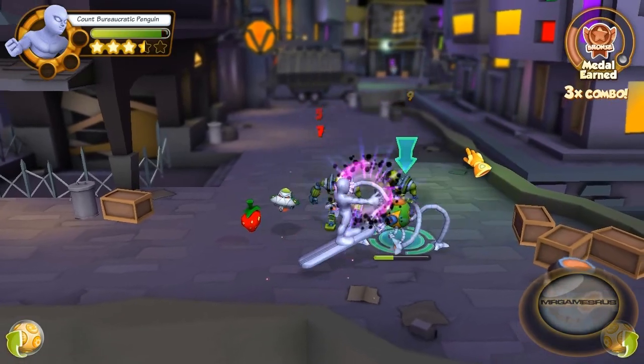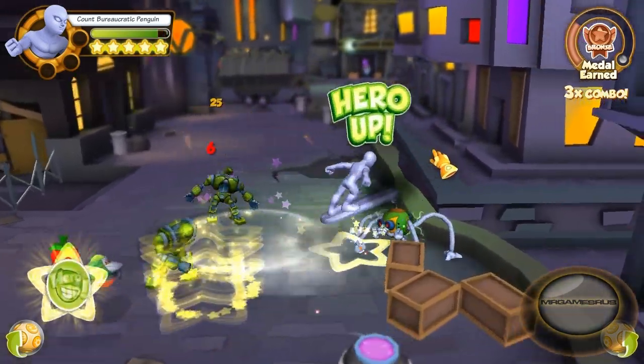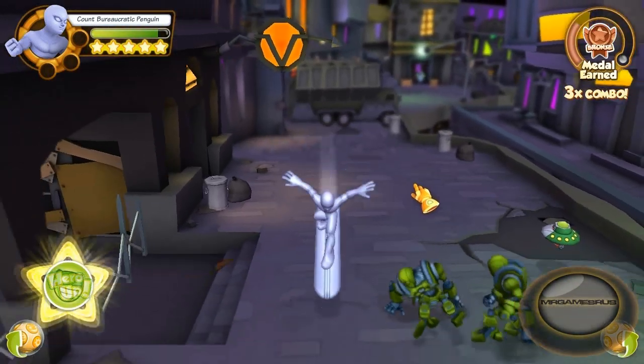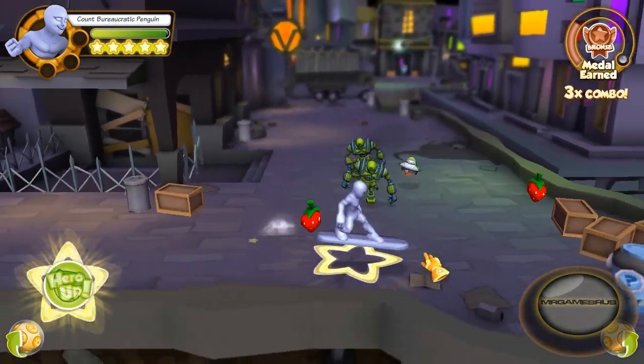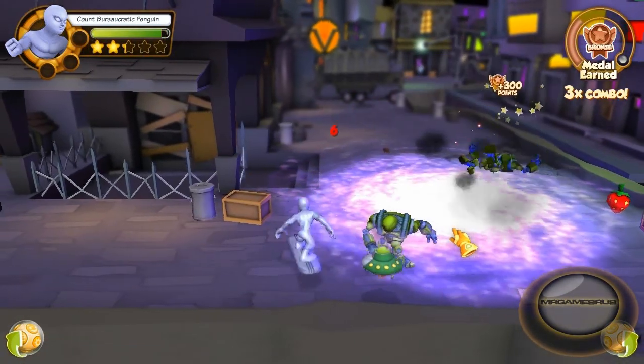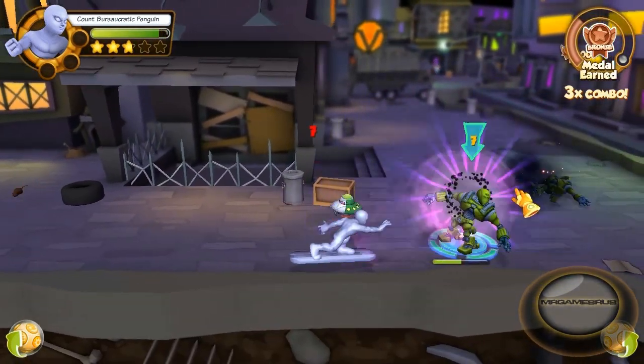Now let's perform his third power attack. His third power attack just focuses one enemy at a time and launches them up into the air. It's some cosmic energy damage right here. Launches them right up into the air. That's pretty sweet.